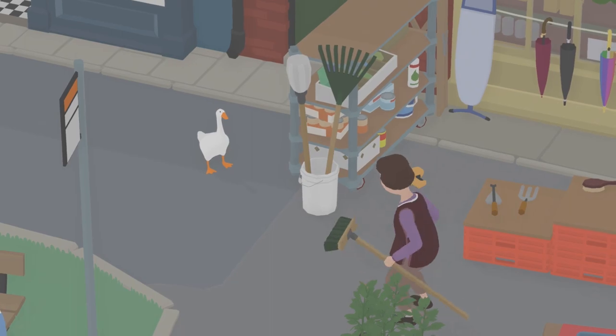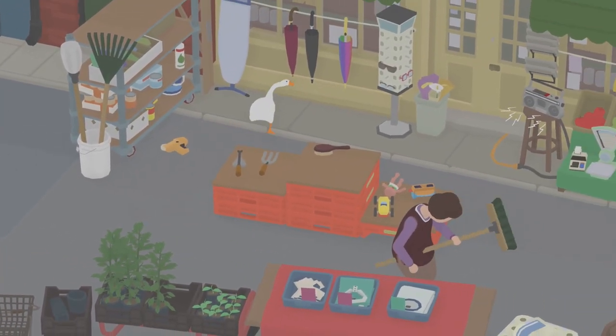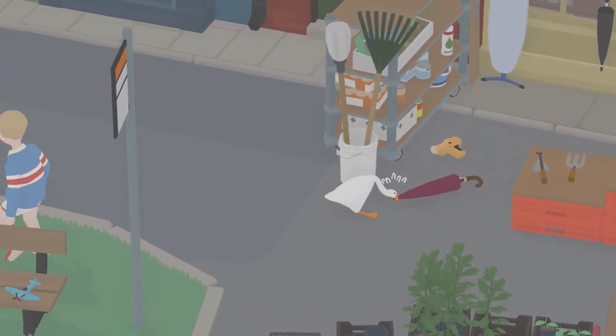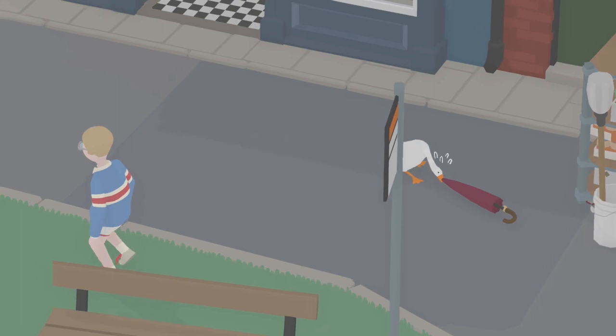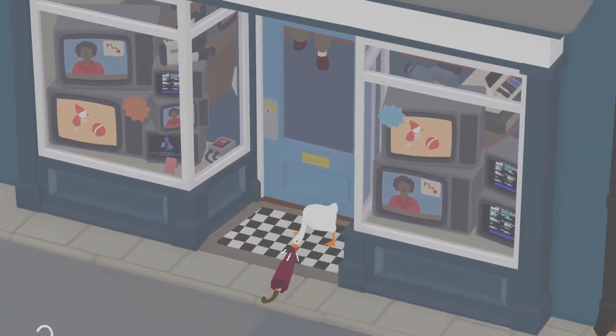This achievement will need to be done in the second area after you have finished the gardener's to-do list. I will mention that this achievement is a lot easier to do once the shopkeeper has opened her garage — that way you can trap her in there and she won't come looking for the umbrella.